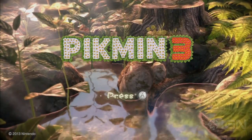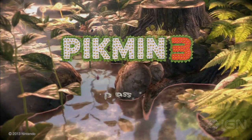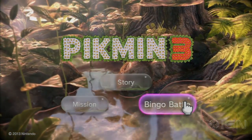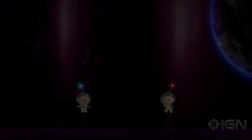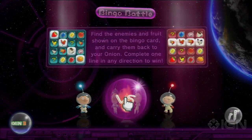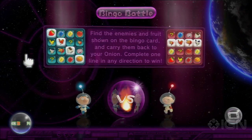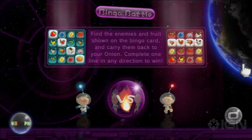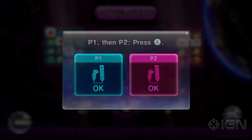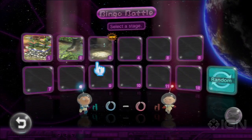We're probably going to do about a best of three. The match is actually pretty quick. This is a split-screen combat mode in Pikmin 3 — it's new to Pikmin 3, not in other Pikmins, although there might have been some co-op in Pikmin 2. Your basic objective: you see on the right and left there are two different Bingo cards, and you're trying to get Bingo, like in a normal Bingo game. However, this time you're collecting fruit, enemy bodies, and carrying them back to your onions, attempting to collect four in a row.